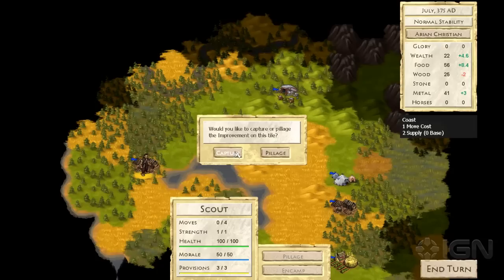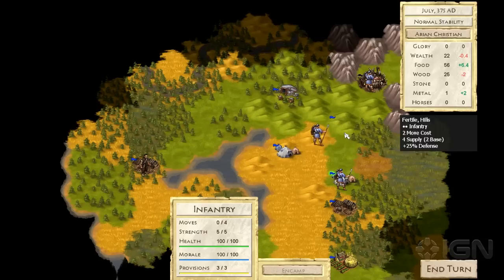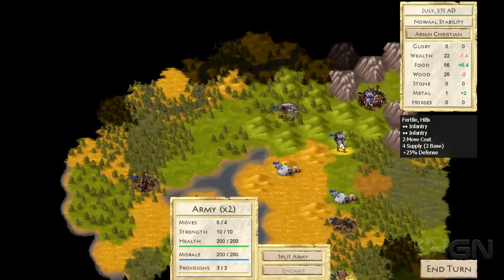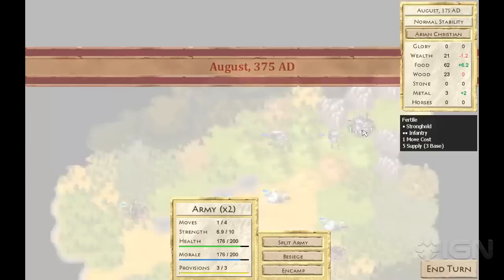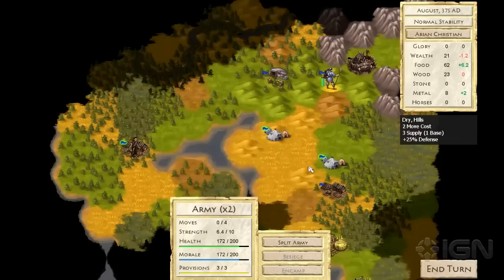We'll keep going here. We found a logging camp — we'll go ahead and grab that. We now have enough metal, so we're actually going to build a little bit of an army to try and take out those hostile warriors we found earlier. Make sure that they're not too much of a threat. We now have two units against them, and the battle should go pretty well for us. Battle went as expected — that's good. And one more. Looks like we finished them off.